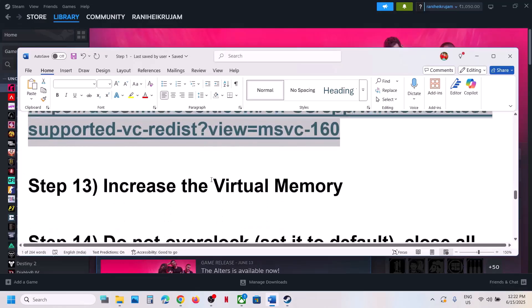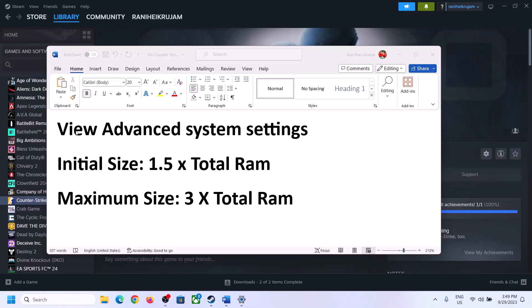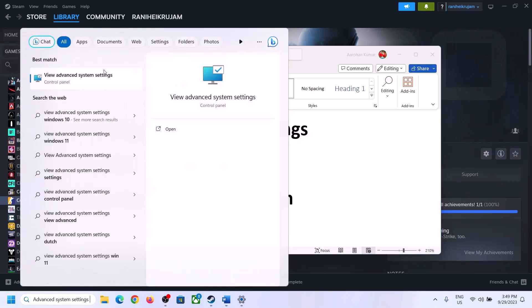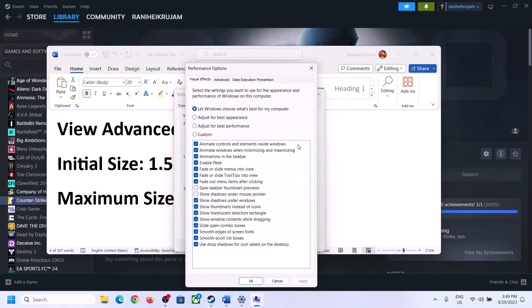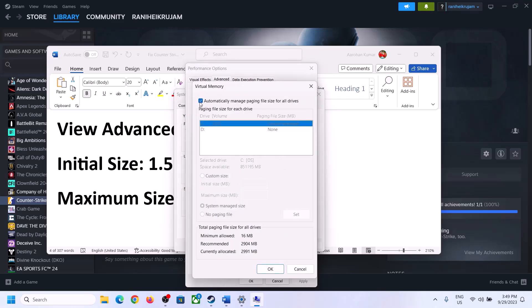The next step is to increase the virtual memory. Type 'view advanced system settings' in the Windows search box and click on it. Click on the first Settings button, go to the Advanced tab, click on Change. Uncheck the box which says Automatically Manage Paging File Size for All Drives, then select the drive where the game is installed.